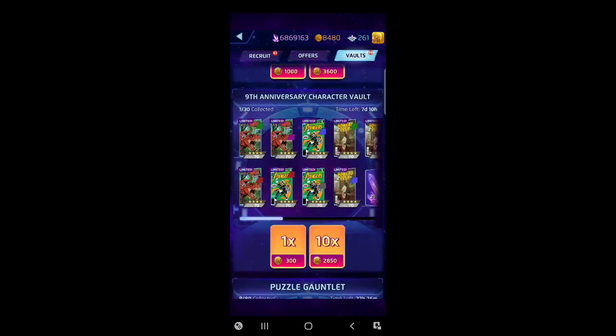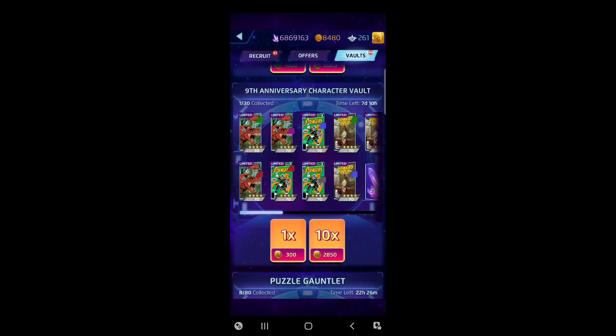The ninth anniversary character vault is live. It's only got 30 spots in it, open for over seven days, and you get a free token per day as long as you use certain select characters from the list — it'll show you that list in the splash screen at the beginning of the day. Characters like Devil Dino, Taskmaster, Howard the Duck, four-star X-Force Wolverine, Spider-Man 2099, and Blob. As long as you use them once in one battle, it doesn't matter if a five-star carries the fight and the four-star just sits in the back seat.